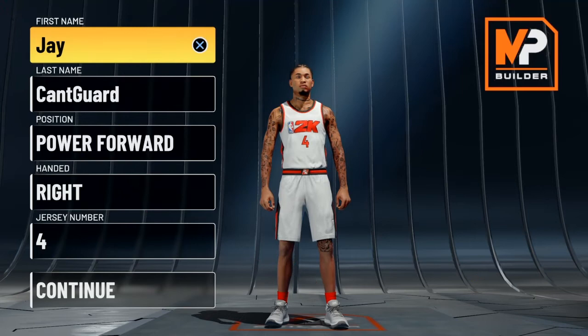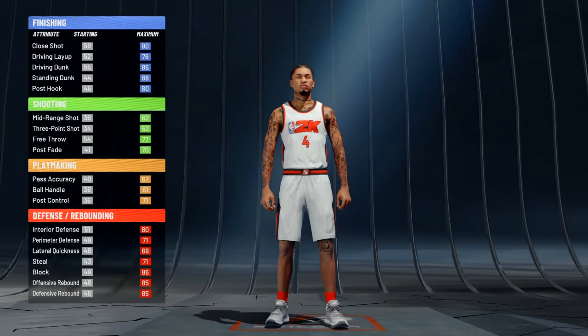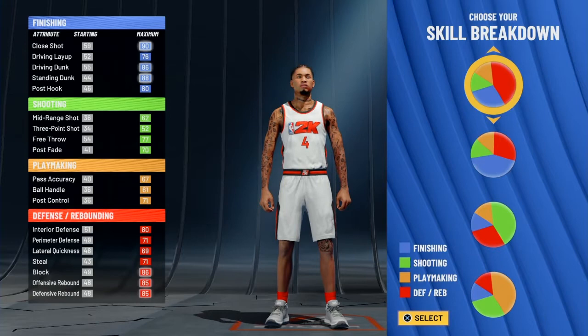Alright, position you can go power forward. Hand it jersey number, you put what you want. The pie chart you're going to pick for this build is the more defense than finishing pie chart, or the more red than blue pie chart. For the physical profile, you'll go with the last one — the balanced physical profile.